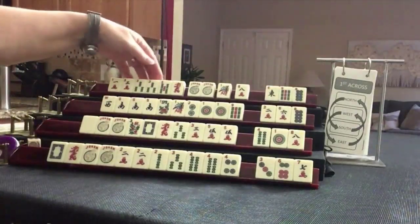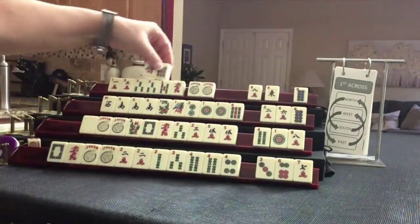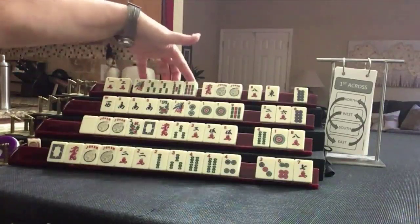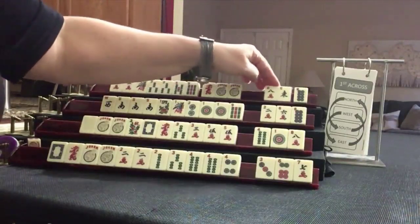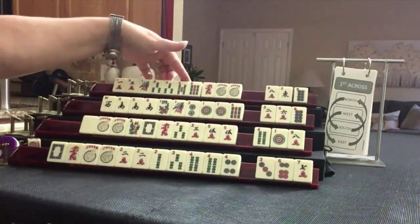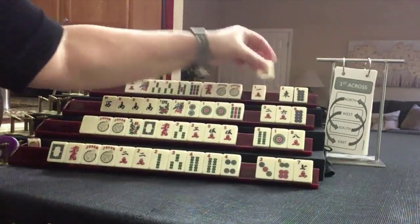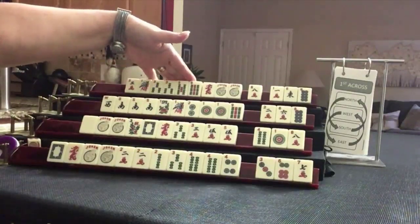We've got a nine, one, nine. If we can get the seven, we would have one, three, five, seven, nine. There's like numbers. One, three, one, three, five, seven — like numbers with threes. Let's give up the one and focus on threes, or one, three, five, seven, nine.